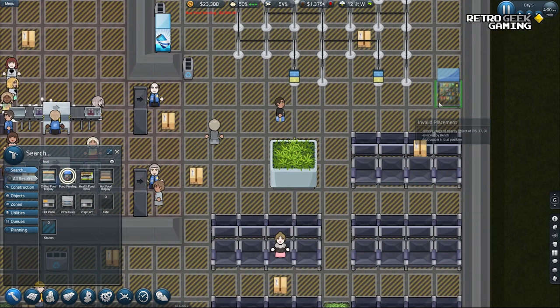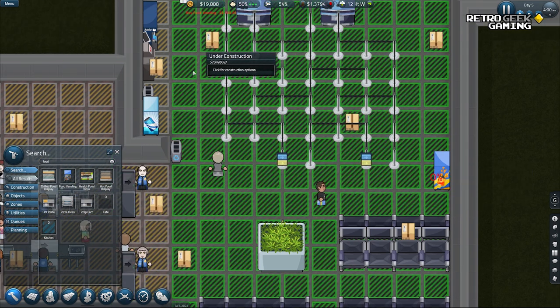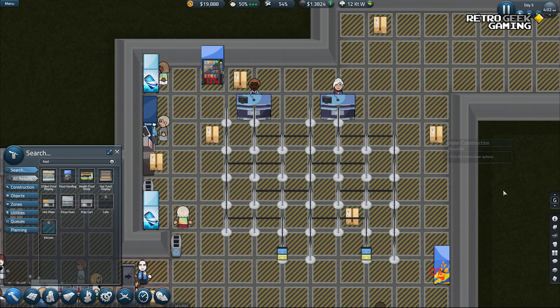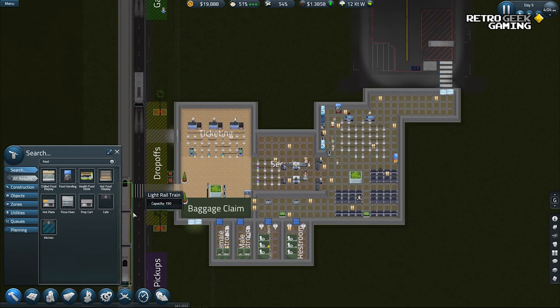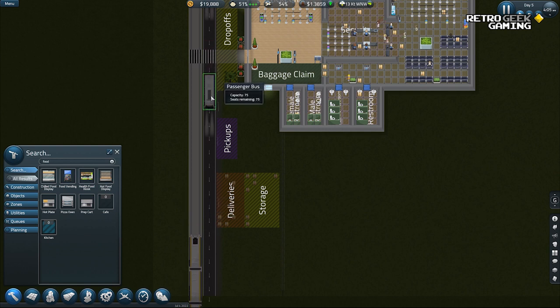Let's have a food vending machine there and maybe one on this side. Oh no — they have to be built. Our two trusty builders can't build them in time. Oh — there's a train! Light rail train, capacity 150. You can only get the number of passengers that the bus or the train allows — no more. So if we have too many flights, you also need to hire more buses or create a bigger pickup area.